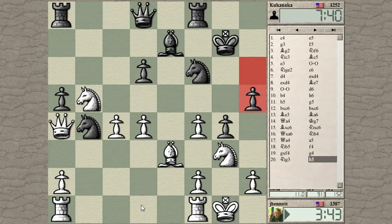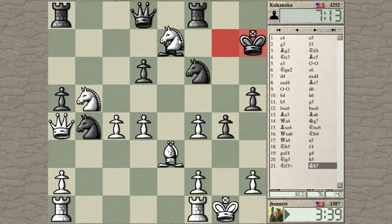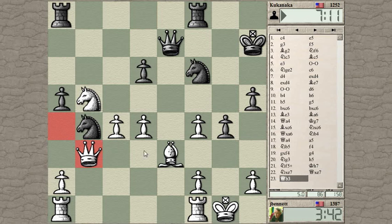Let's go ahead and trade this off — this should make life easier for me. Another plan I'm thinking of is Queen to B3 and pawn to A3, hit that Knight, deprive the Knight of these squares with the Queen move. He goes there, so let's take here. Queen to B3 — I want to play the move A3, chase that Knight away, and then get on this light squared diagonal where I'm hitting his King.